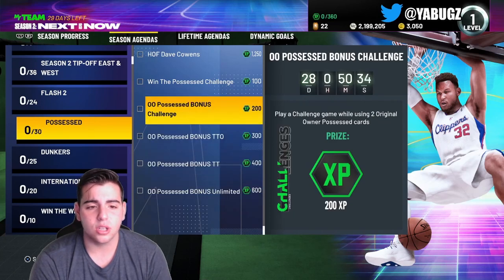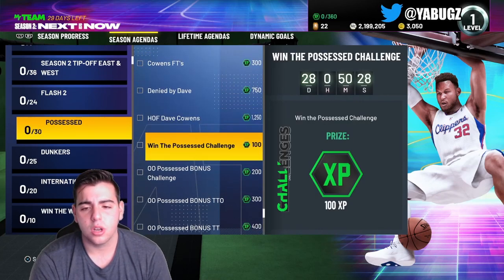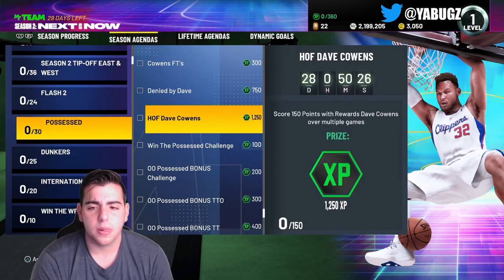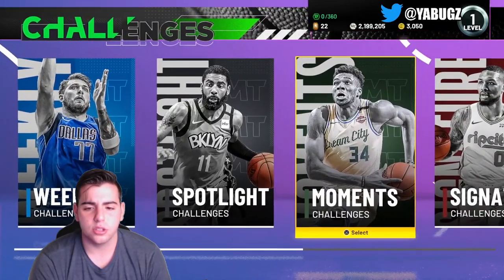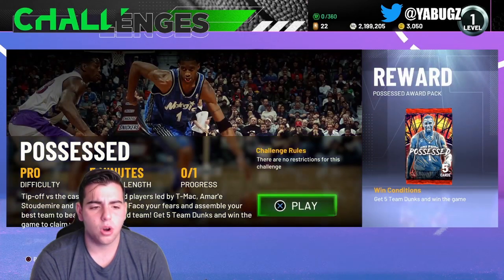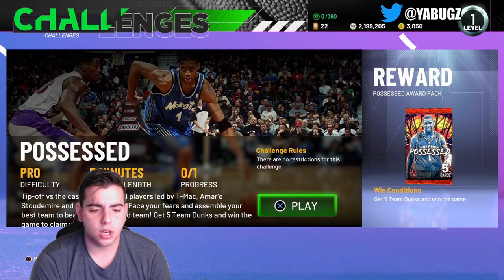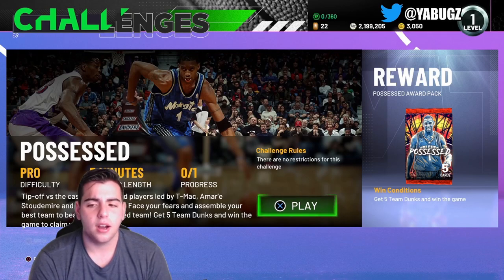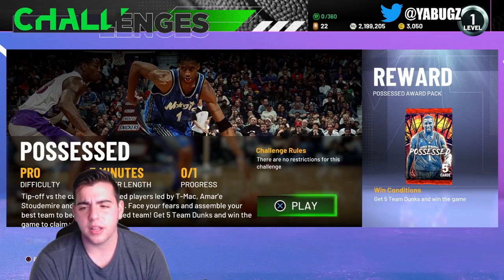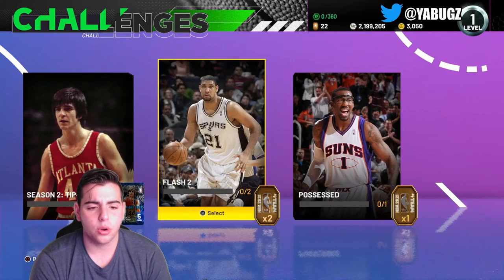Triple Threat Online using two, Triple Threat Offline using three, five original Possessed cards in Unlimited — that's 1,300 XP right there, plus 1,500 XP just for popping packs. The Possessed challenge requires five-minute quarters, five team dunks, and a win — you get a Possessed pack, probably the trash one, and one token. Not bad overall.